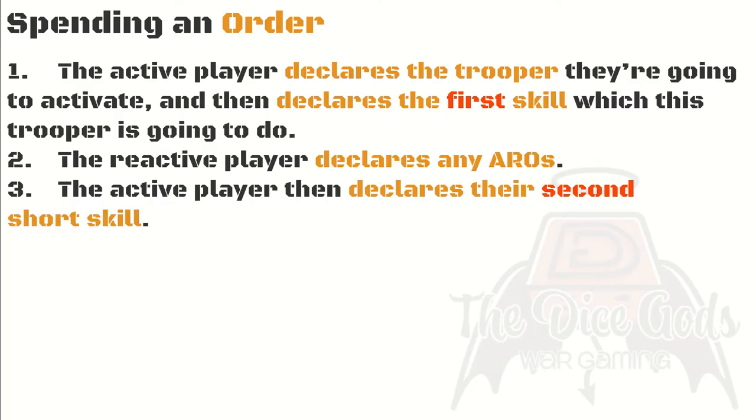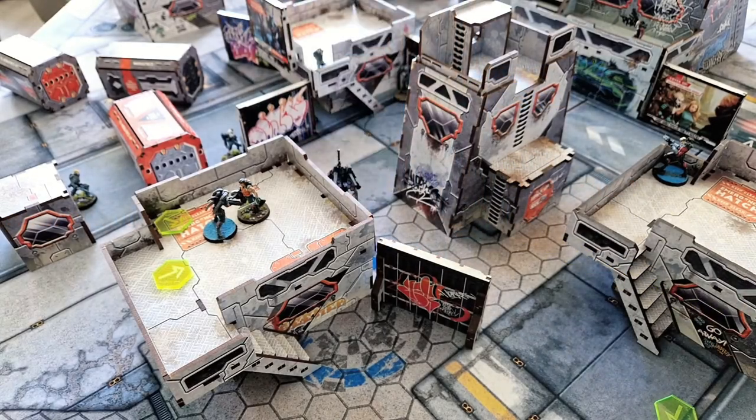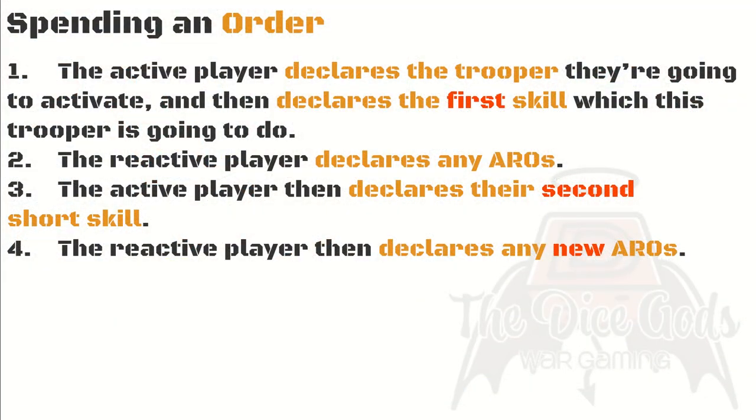Step three: the active player declares the second short skill. Again, if a movement skill is used, the movement is made and the trooper placed in its final location. Step four: the reactive player then declares any new AROs — but only if the second short skill took the active trooper into line of fire or zone of control of a reactive trooper who didn't have it during the first skill. It's recommended the active player gives the reactive player a nudge to check for AROs here too.